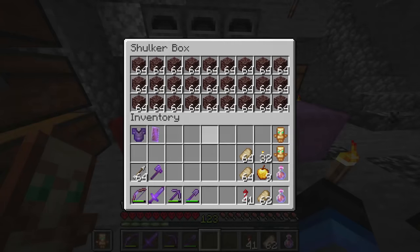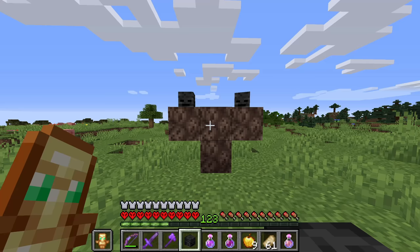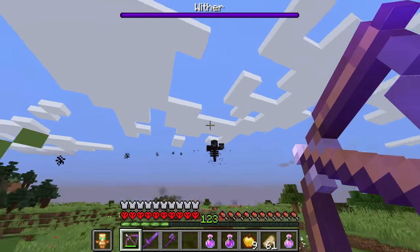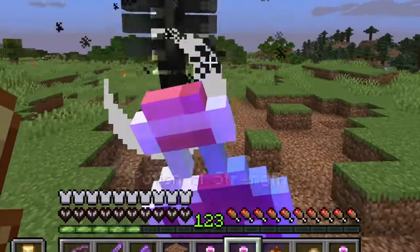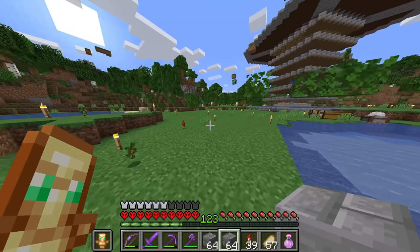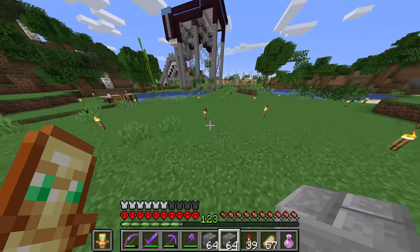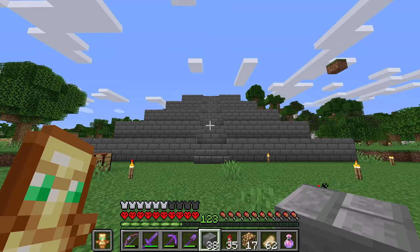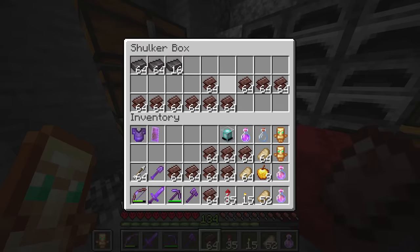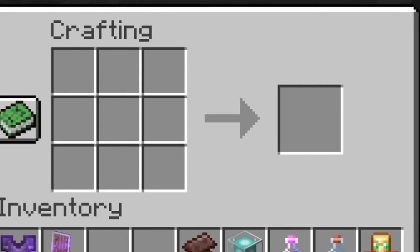We weren't done just yet — we still had the task of making the beacon. Besides smelting and crafting all our ancient debris into blocks of netherite, there were still a couple of other things to do. We're going to have to kill another wither — and yet another beacon. We also need a place to put this beacon; we're not just going to put a netherite beacon in the middle of nowhere. We need something quite large, quite epic. So I went ahead and smelted all my ancient debris into netherite scrap and then started crafting it all into netherite ingots. Seeing 6,000 blocks turn into only 1,000 ingots made it look much less impressive.